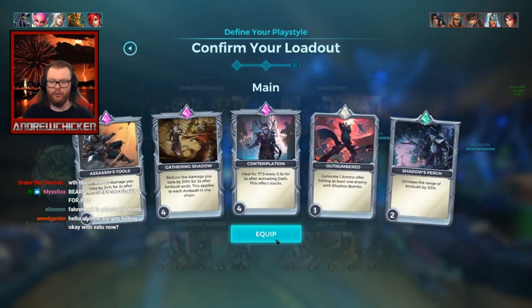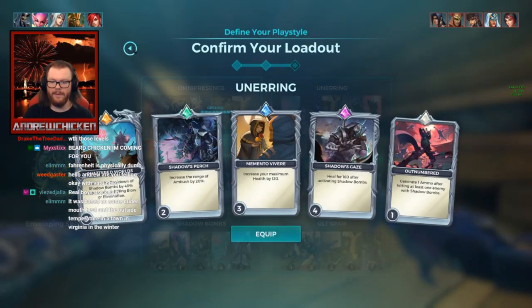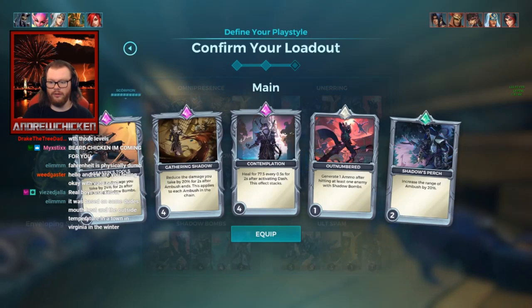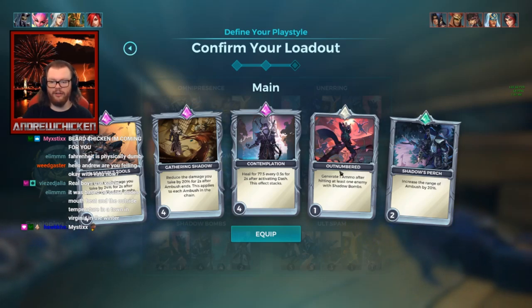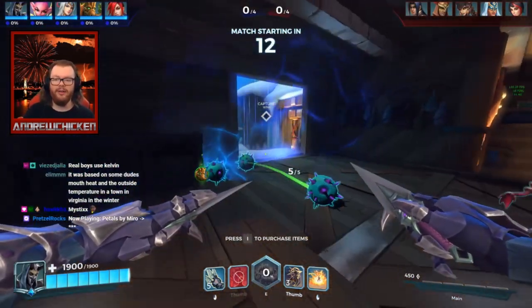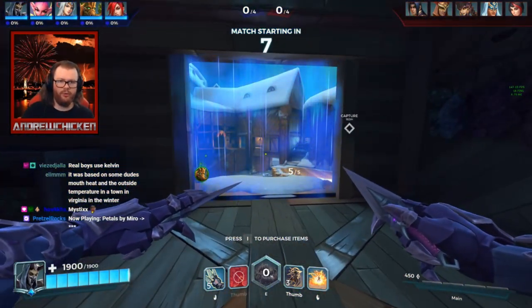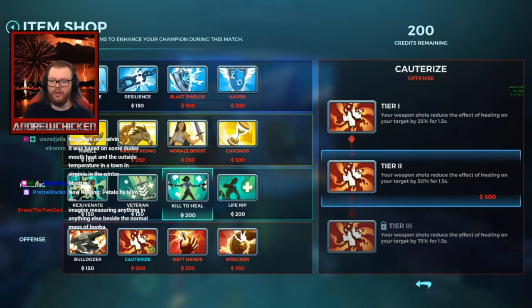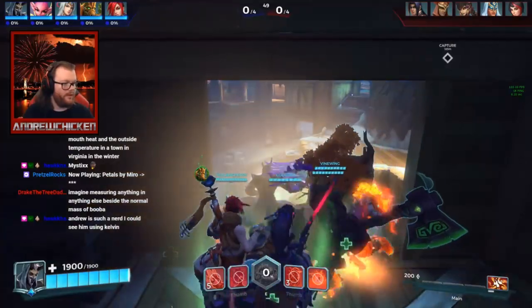Alright, let's see — Enveloping Shadows, here we go. Let me show my build real quick. This is what I've been using: Double DR, Assassin's Tools, Gathering Shadow, Range of Ambush at level two, Outnumbered as a filler — I liked that last time so I'm going to keep trying it — and then Contemplation for self-sustain. This seems pretty good, especially because the ult charge card is broken for the one that gives you ult charge back for hitting someone with your ult. Let's also get Cauterized, and let's go.